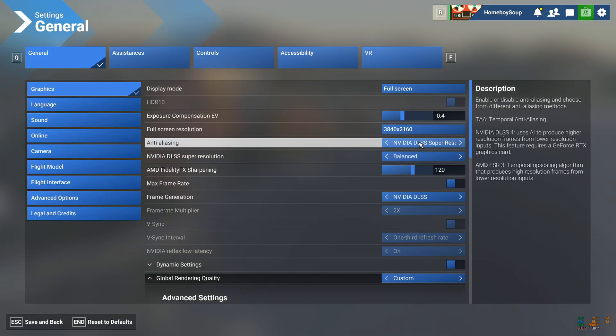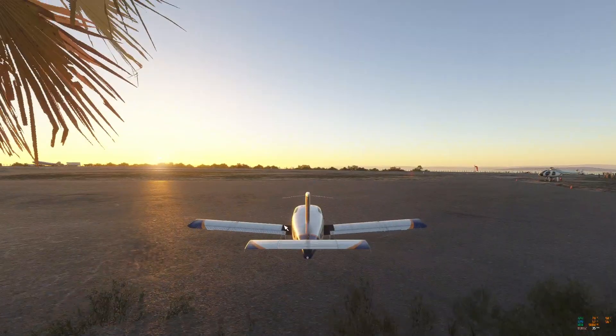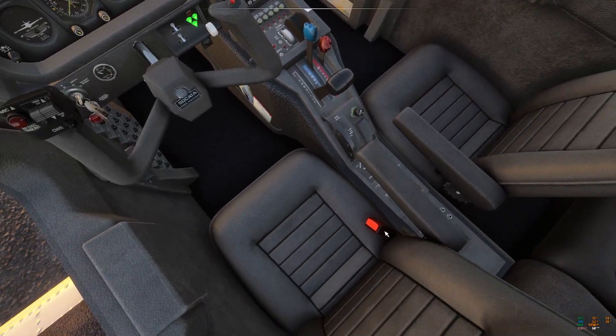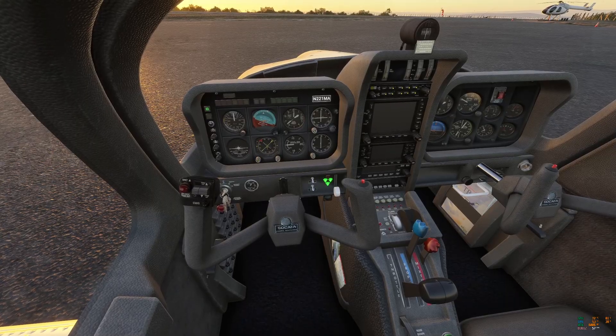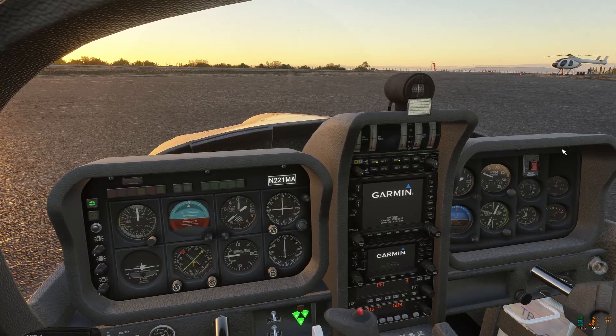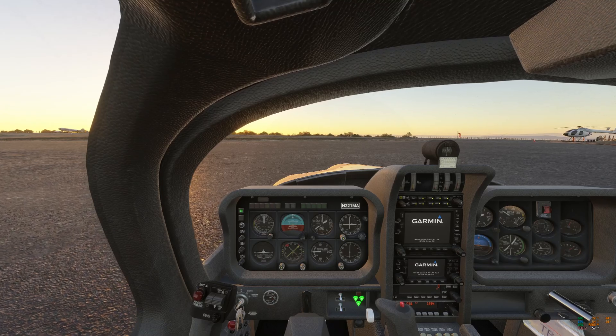Everything else is fairly standard. I'm on a 3060 Ti playing in 4K DLSS Balanced, and with the new DLSS and DLSS Swapper it is outstanding. People always mention the blurry textures, which on a smaller monitor looked terrible before the new DLSS. If you've got the ability to play on a TV, play on a TV — it's life-changing.